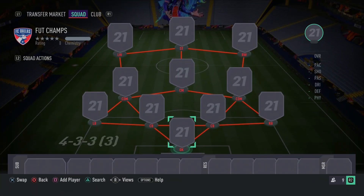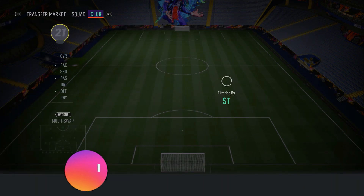As you guys can see on the screen right now, for this team you want to use the 4-3-3 third variation, but that is just to get everyone on full chemistry. At the end of the video, I will show you guys what formation to use in-game. So let's waste no more time and get straight into the squad builder.